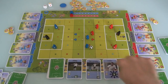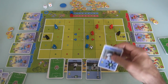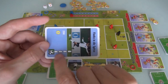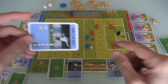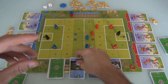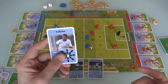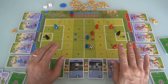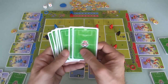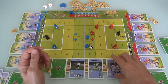Now I can buy a Poldi card. I started with two points and got two more, so I can afford the best one — it costs three and lets you move two spaces in any direction including diagonal. You can only buy one card per turn. If nobody buys a card on a turn, the highest-numbered card gets removed from the game — because this deck of Poldi cards is the timer. Once the deck is empty and all cards are gone, that triggers the end of the game.